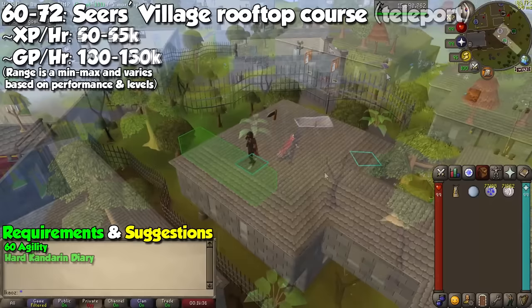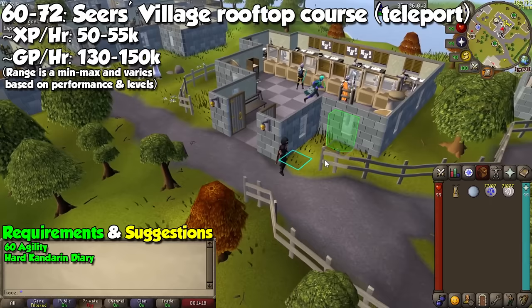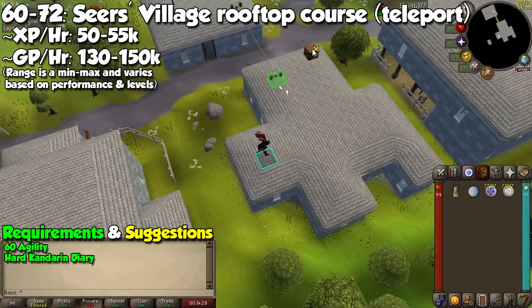Another method I highly recommend is to complete the Hard Kandarin Diary. This will allow you to right-click the Camelot Teleport and make it so the default option takes you to the Seers' Village Bank, right next to the start of the Rooftop course. This will bump up the experience to between 50 and 55k, and with the diary done you will get even more Marks of Grace. If you decide to skip this, you may do the Pollnivneach Rooftop course at level 70, and work on either method until you reach level 72.